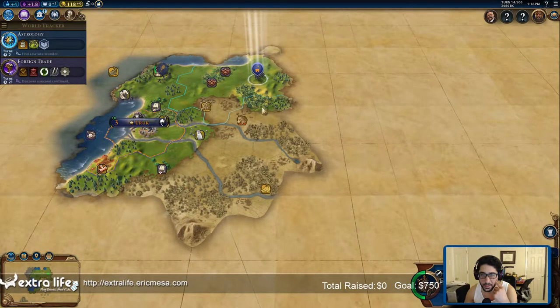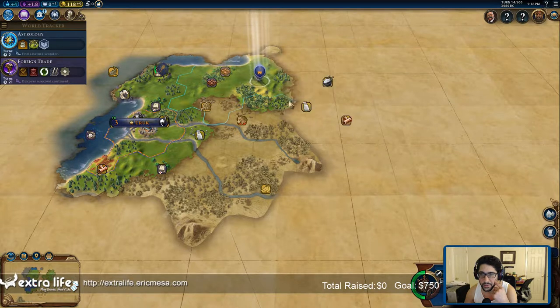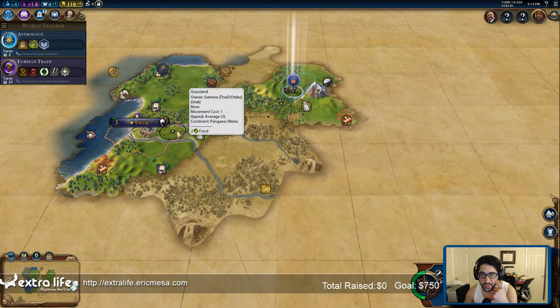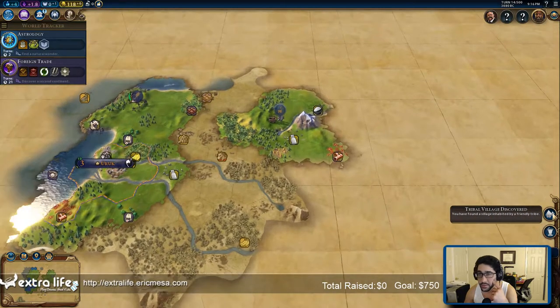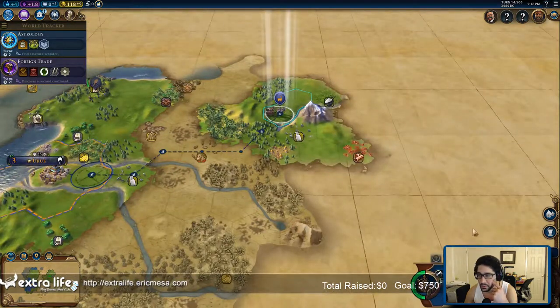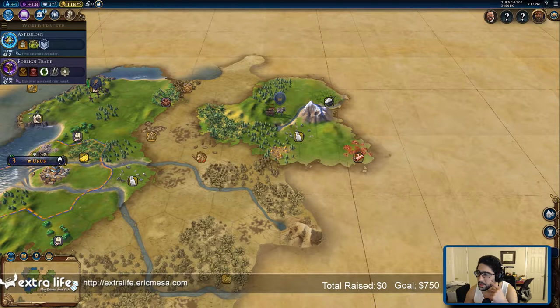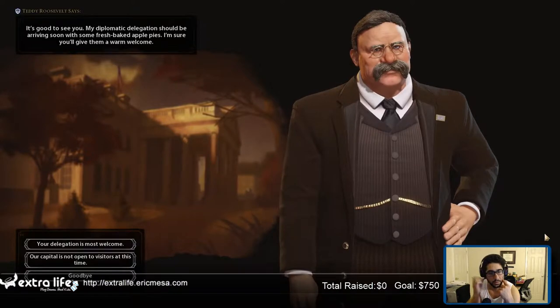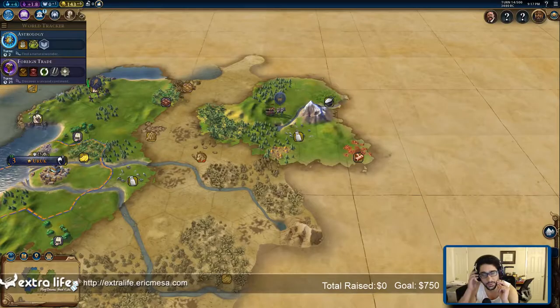This guy has to be back in eight turns. Let's go here, and then head back — that'll take five turns, okay, that's fine. Found... actually cancel that and go here instead. Hopefully that works. Teddy wants to send apple pies — sure, bye dude. I'll have astrology soon, excellent.